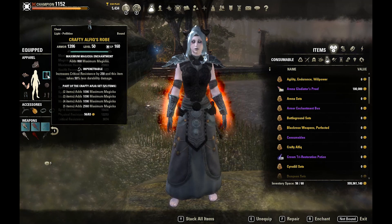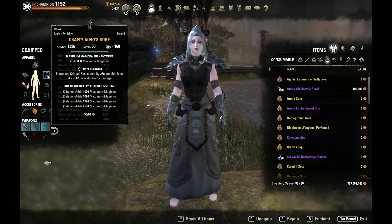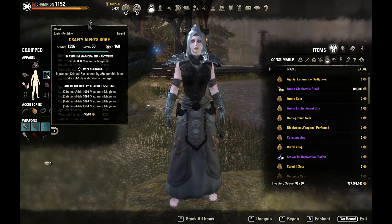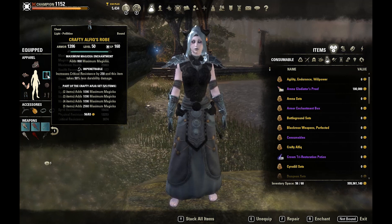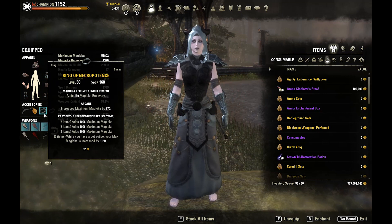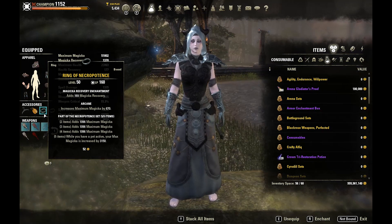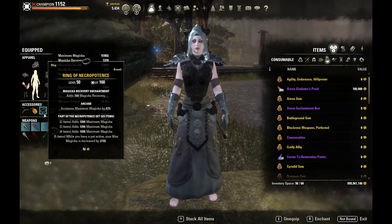Our next set is the new Crafty Alfiq Robe. It's similar to Necropotence but does not require a pet — it gives a flat amount of maximum magicka: 1k, 1k, 1k, 2.5k. It pairs really well with Necropotence, which also stacks max mag and provides 3100 maximum magicka. This fantastic max mag stacking is how we push almost 56k magicka by running these two sets together with the food and attributes into magicka.